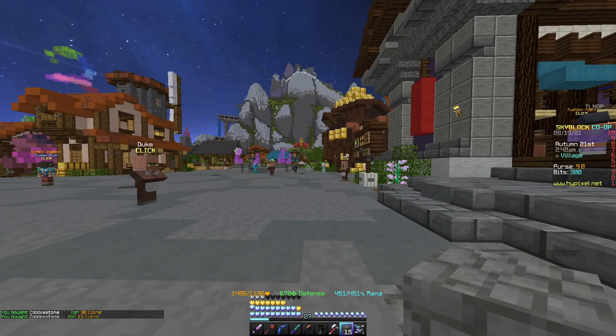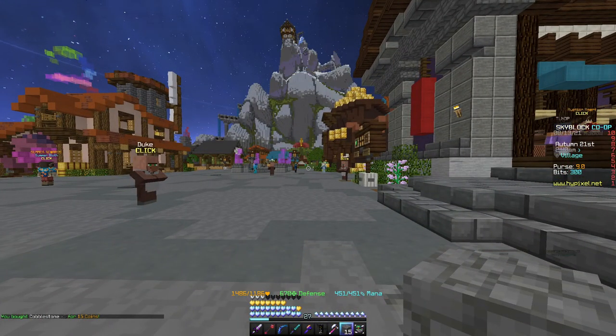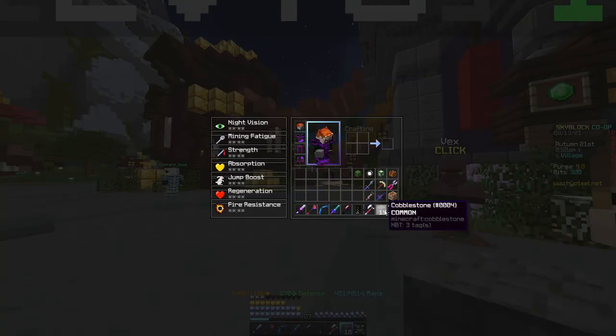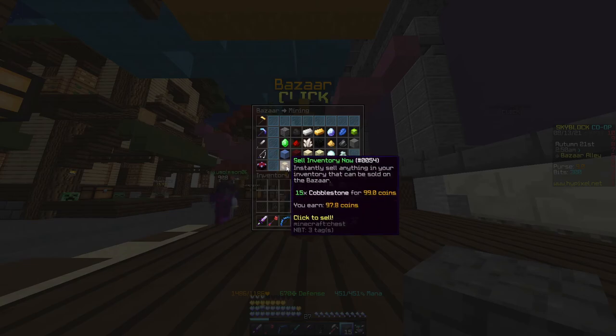Now, if you've got any skills up enough, you should have unlocked the bazaar. If not, I wouldn't advise doing this — I should have said this at the start. But what you want to do is have your cobble here and go to the bazaar and sell it.